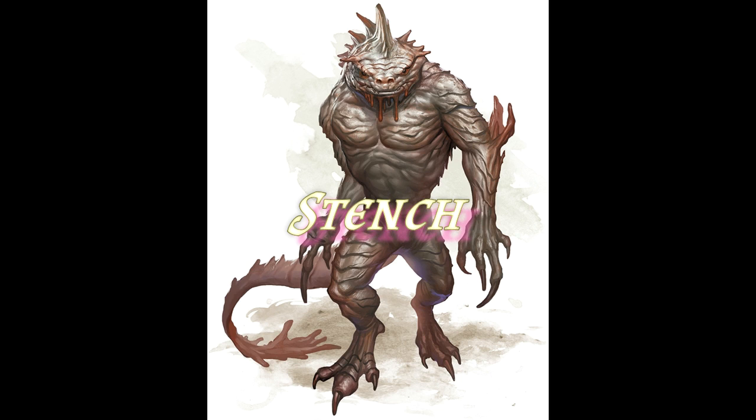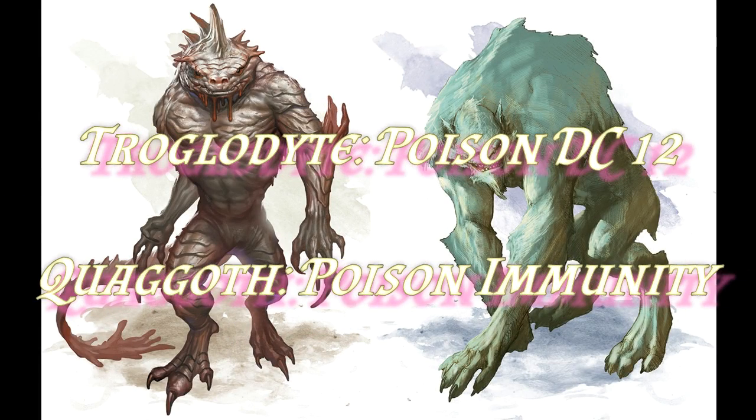Not only would your troglodytes have a surprise round, but they'd also get to go first on initiative in their regular turns as well. You can use troglodytes over and over because you can pair them up with creatures that are immune to poison - quaggoths, for instance. These two monsters aren't a natural pairing, but they would probably be in the same sort of ecology. So if you're having a battle with one of these creatures, after a couple of rounds maybe a pack of troglodytes will come in and start attacking the party whilst they're dealing with a quaggoth, or vice versa. This would suddenly make the fight much more difficult because all the player characters have to save against poison to avoid disadvantage, however the quaggoths are naturally immune to poison - so it's going to be the players that have to deal with that stench and those saving throws whilst all the other creatures just get to fight at their normal base level.